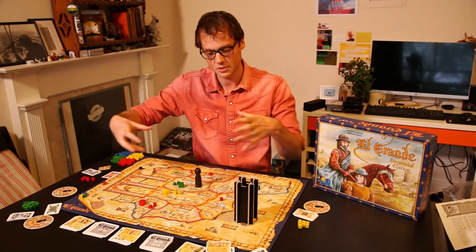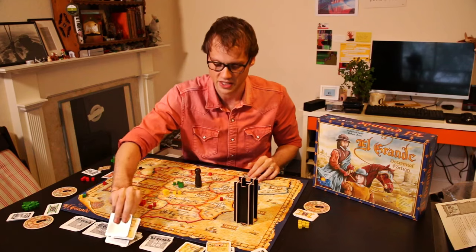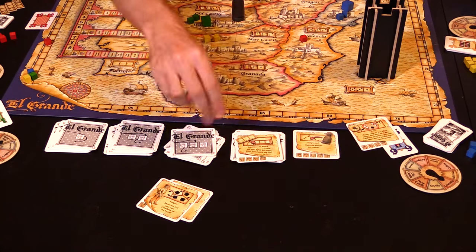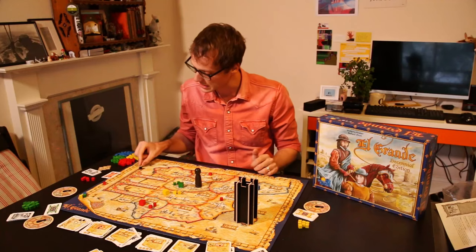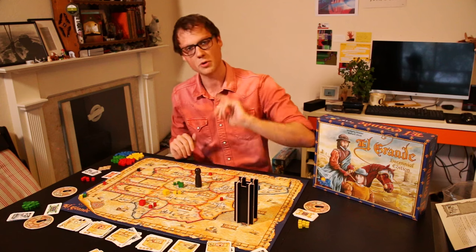So for example, green went last and could place the king in Old Castile — green's home region — where green already has majority. Then no one can put cubes in that region, though everyone can place cubes around it. That is essentially El Grande. Everyone uses one of these cards to move knights onto the board, then all the cards you didn't pick are discarded. Then we get ready for round two by flipping the next card off each stack, presenting five different powers to read and analyze, and sliding the black marker to square two.